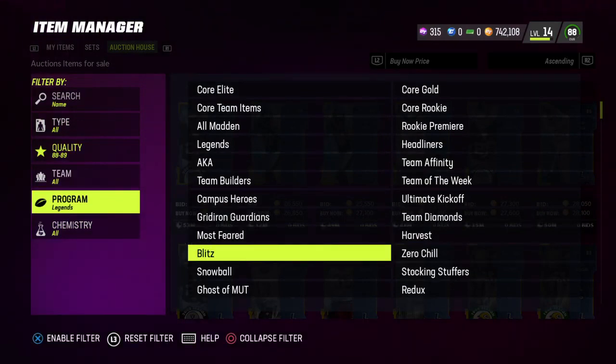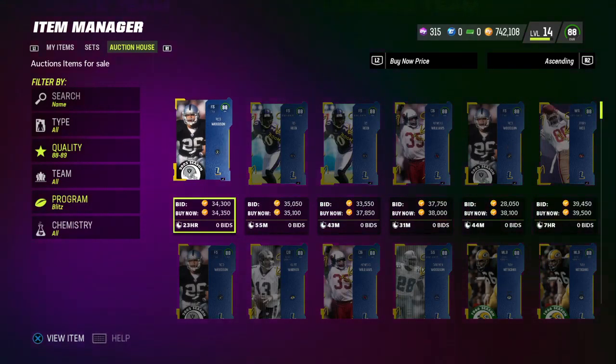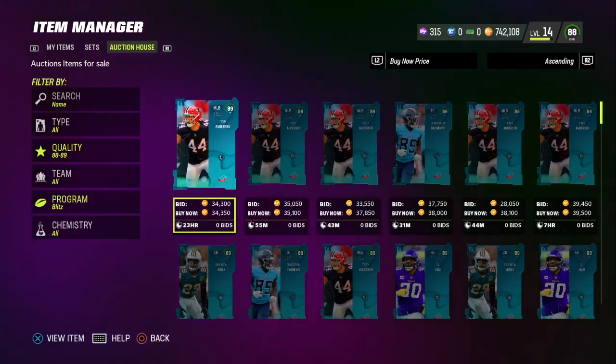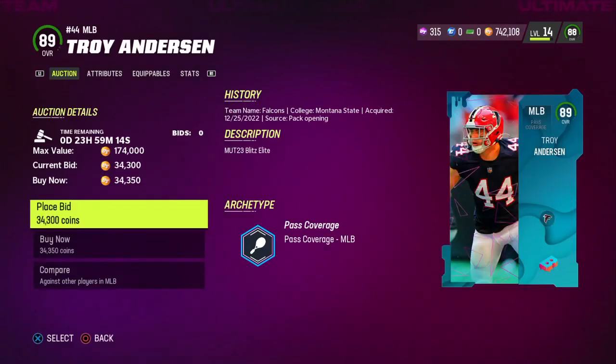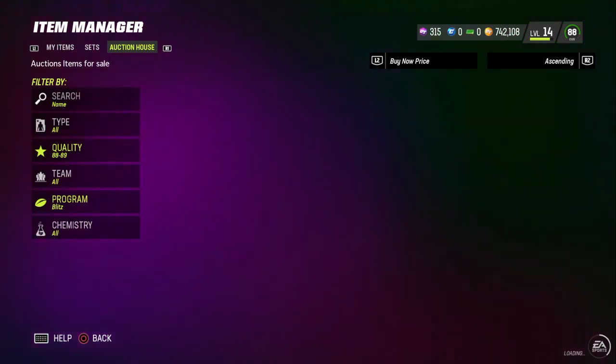Head over to Blitz — Blitz is really good because you can get 89s really fast. Most of them are selling for 33,000 to 34,000. Anything with a 34 in front of it is technically a snipe.